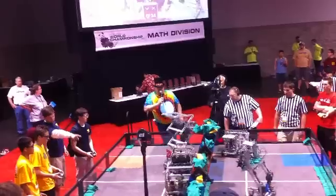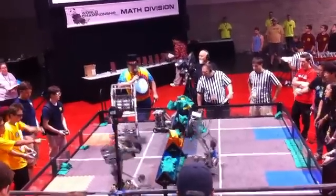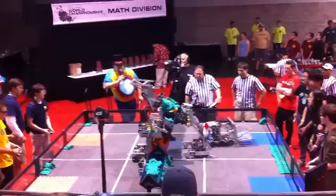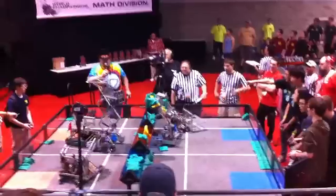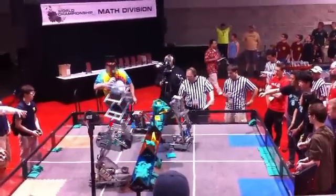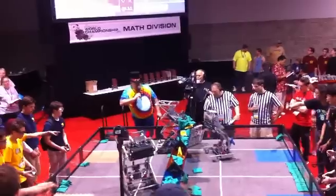Here comes 90-90 trying to de-score. 1973 pushing. 90-90 gives up the ghost on that, going to try to come over to the trough. 12A makes the block. 4-0-5 drops out. Here comes the de-scoring on red, putting blue way ahead of the match.